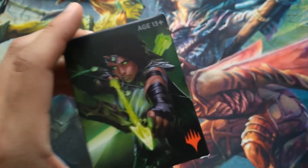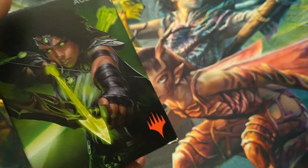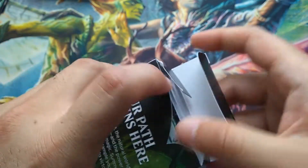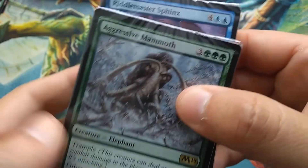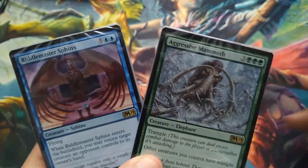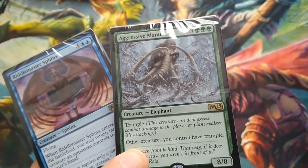Finally, the green box — but it came with green and blue, both of which we've already opened. There were also no artifacts in any of the decks. So I'm not going to open these; they're the exact cards we've already seen.